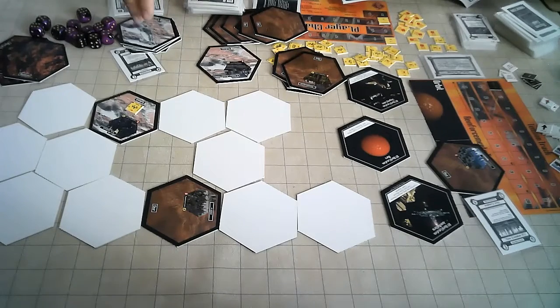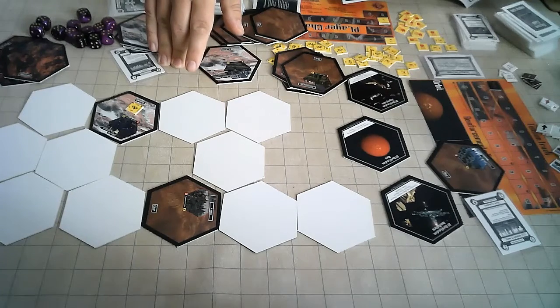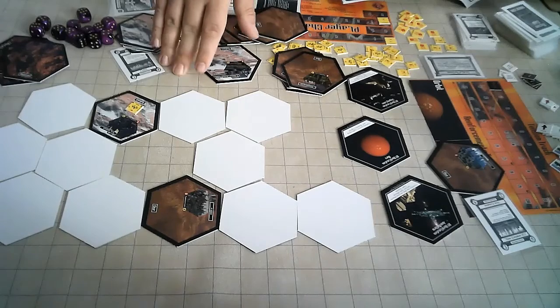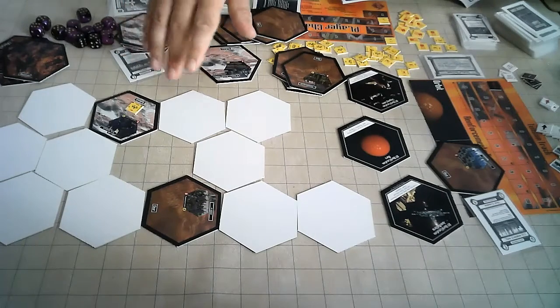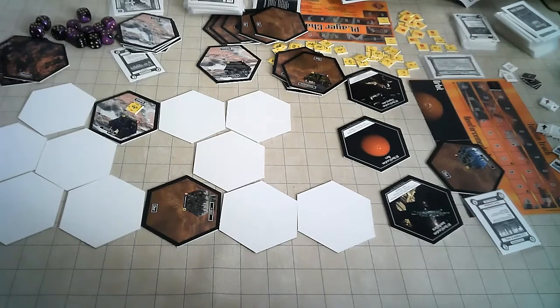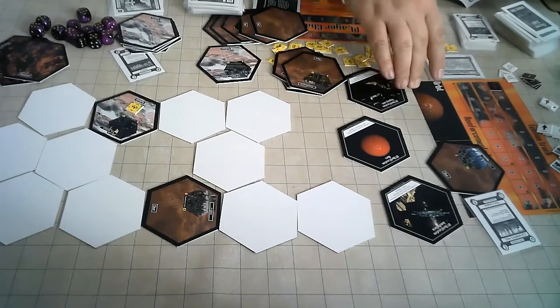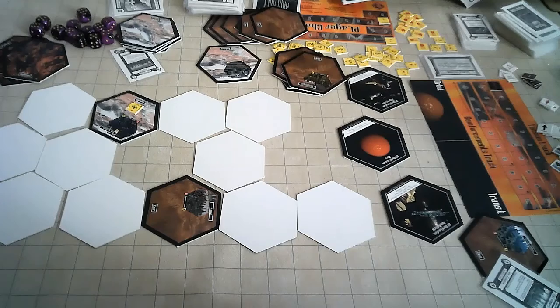Eventually everyone will have dropped their initial units. But if there are no more places to place units, they end up in orbit until they can drop later on. You can also choose not to drop remaining units if you think the terrain won't be favorable, and they'll go into the orbit side of the reinforcements track.